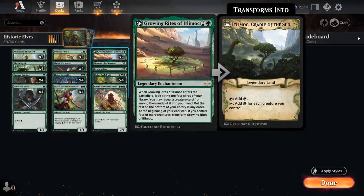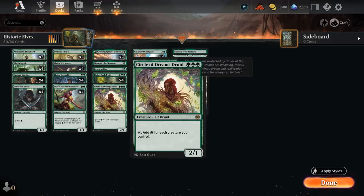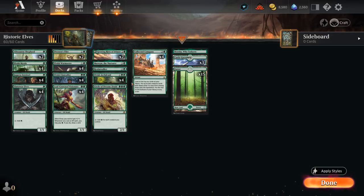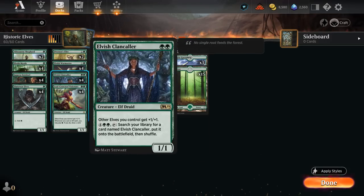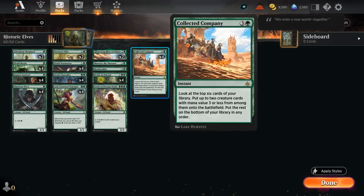We're also playing two copies of Growing Rite, which when it enters lets us look at the top four cards to find an Elf. When we have four or more creatures at our end step, it transforms into Cradle of the Sun — which is straight up a Gaea's Cradle — incredibly powerful, tapping for green for each creature we control, similar to Arch Druid and Circle of Dreams Druid. With all this mana from these various three-drops, we can easily combo off with Visionary to draw a ton of cards, activate Clan Caller, activate Warmaster or Shepherd to just win the game.